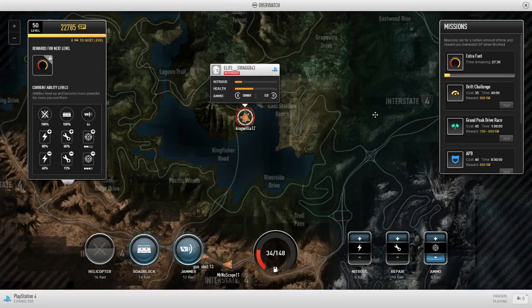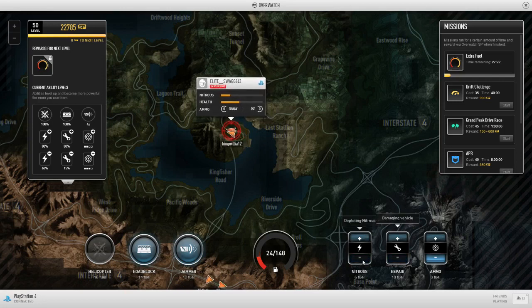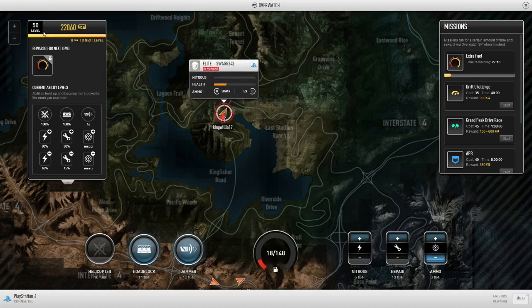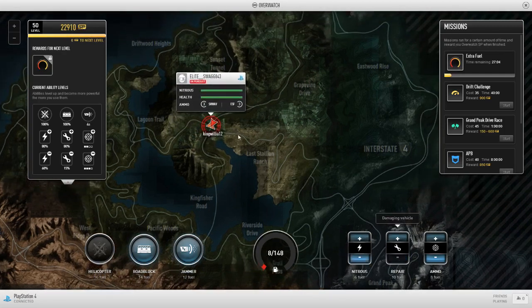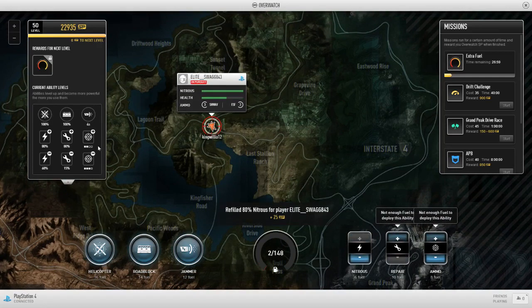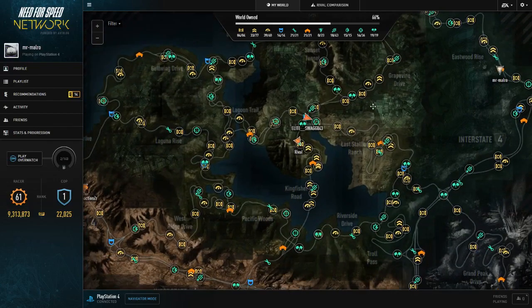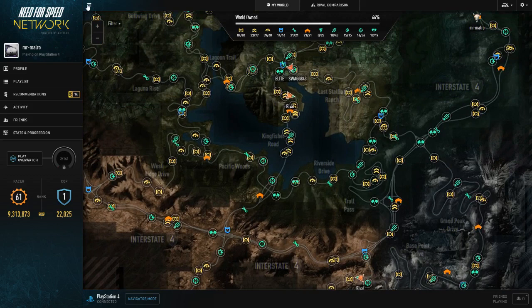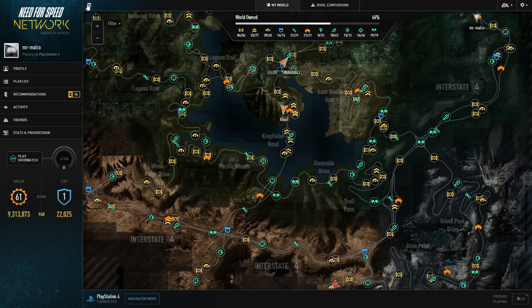One thing I'd really like in a future update would be the ability to display repair shops on the map while watching someone, because I want to know when they're about to repair themselves to see if I'm wasting my time. I'm still getting speed points but it's not doing anything to my rank since I'm already max rank at level 50 — which is kind of weird because racer and cops I believe are level 61 maximum. He's just repaired himself, so let's give him some stuff and be off with it. That is pretty much overwatch guys — hopefully this video was helpful. If you want to see anything else about Need for Speed Rivals, hit that subscribe button. I will see you in the next video guys, thank you for the support as always, peace.